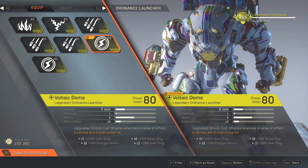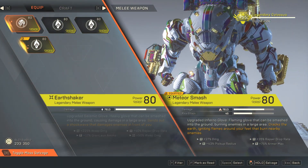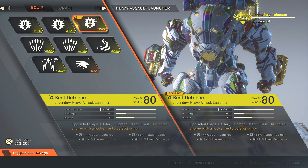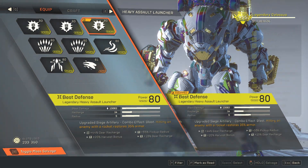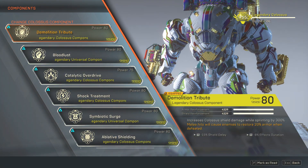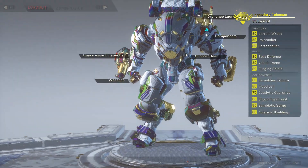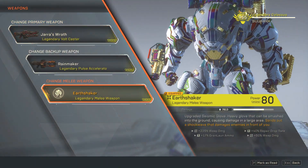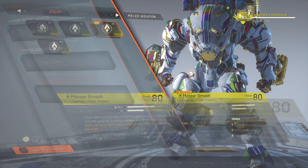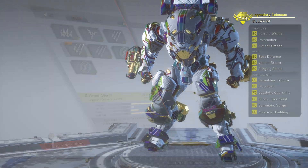If you want to do crowd control, you can swap to a Voltaic Dome and change your melee to Earth Shaker. But I always suggest keeping Best Defense to gain armor back, along with the Demolition Tribute component — those are the two most important items to equip for armor recovery. My favorite loadout is the one I've shown, so let's give it a try.